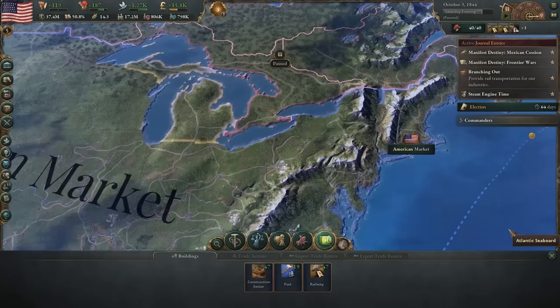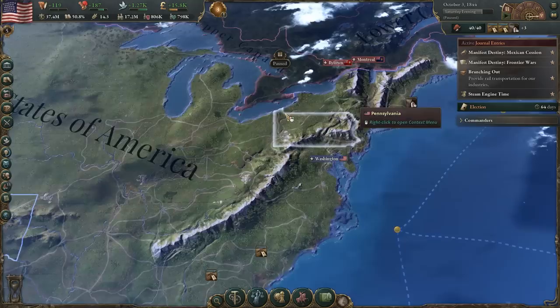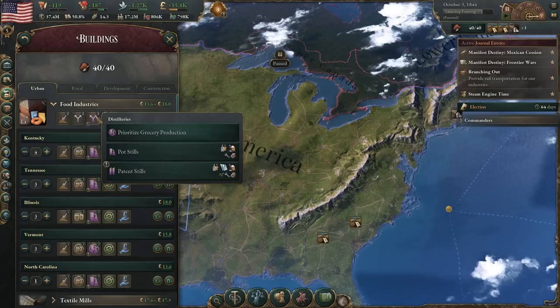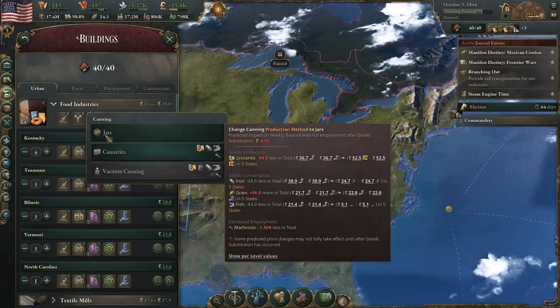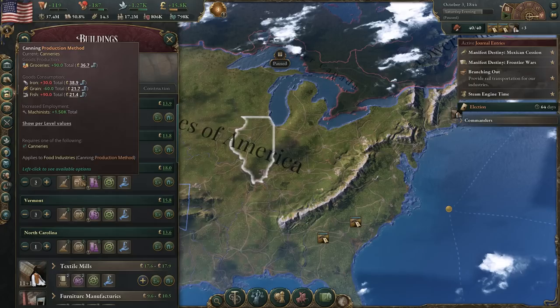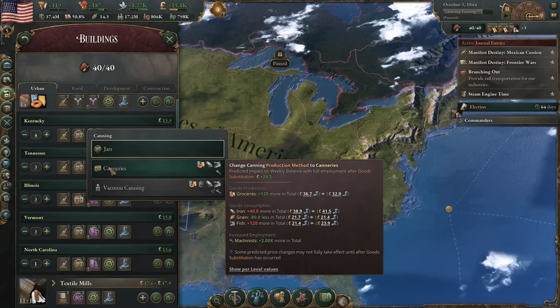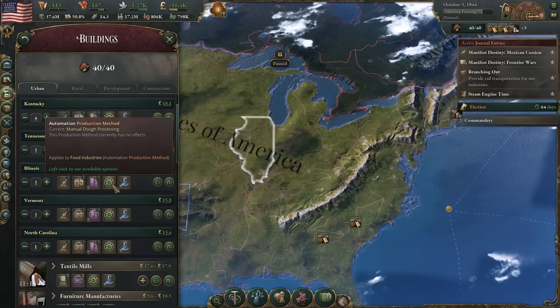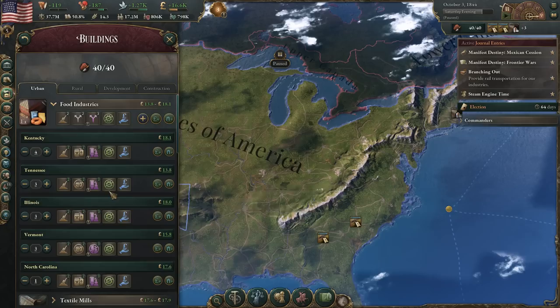We'll wait to do any more than that and see how the engines look cost-wise. With the food industries, I don't know how much we're going to want to adjust this just yet. The canneries — we've been changing those up, that's how we've been trying to improve the grocery production. We only did the one so far, so we can go ahead and do another one, like in Kentucky — that's going to produce a lot more groceries, but will require more iron, less grain, and more fish. I might just want to do a couple at a time. And maybe also do the Carolinas. We've got the grocery issue at least slightly improved.